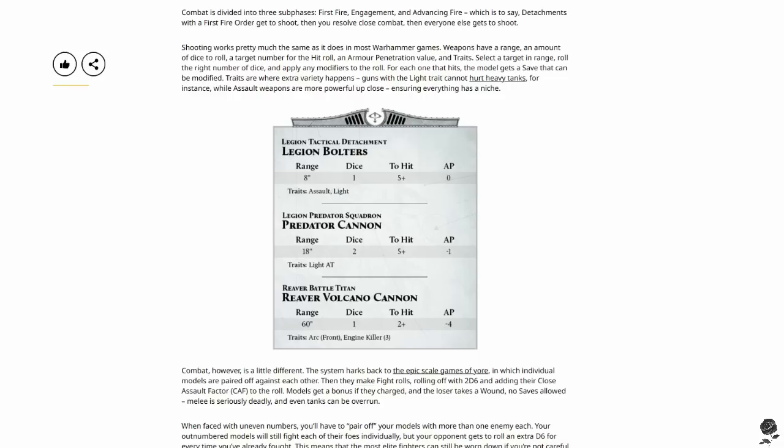I love the ranges they're putting on these weapons. You're playing on a five by four — your bolters only reach out eight inches. I'm going to say movement is probably at least six inches when charging. They're making weapon ranges quite short, which really highlights that it will be a game about maneuver — getting into position, moving forward, not just sitting back statically and unleashing hell. The Predator cannon obviously has a much longer range — 18 inches here versus 48 inches in Heresy. So they're really reducing things down, which is so nice to see. You're going to have to advance your tanks into advantageous firing positions.